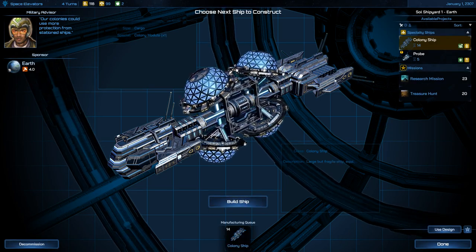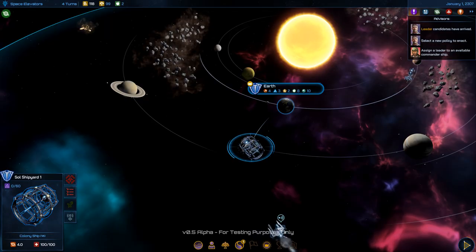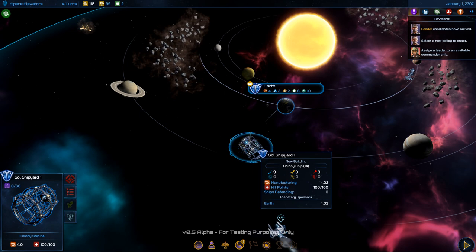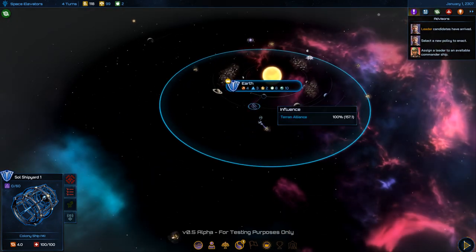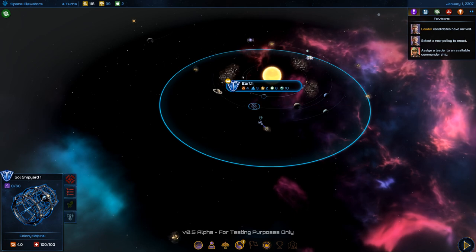It's building a colony ship — looks like it'll take 14 turns. I've more or less exhausted everything I can do this turn, so let's look at some information.